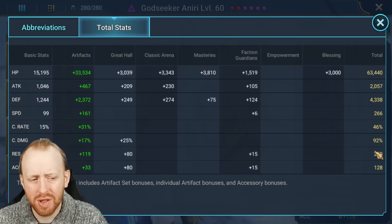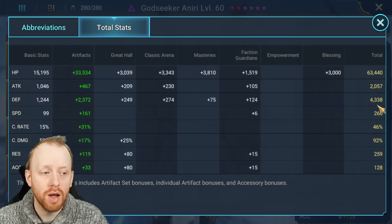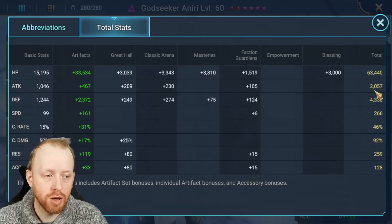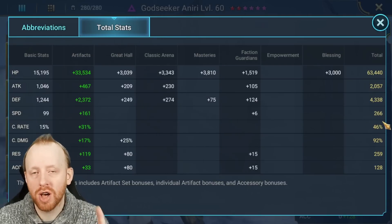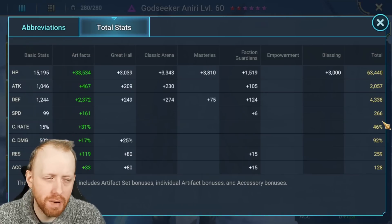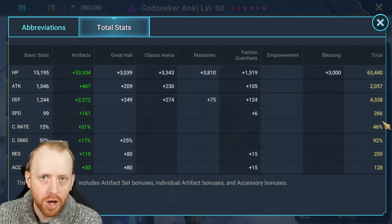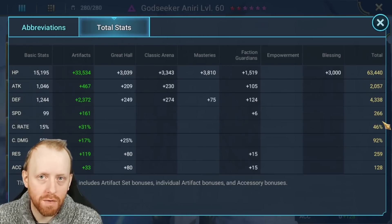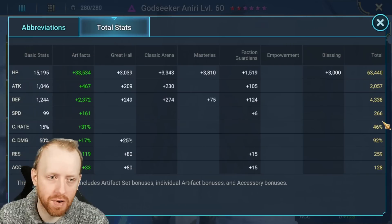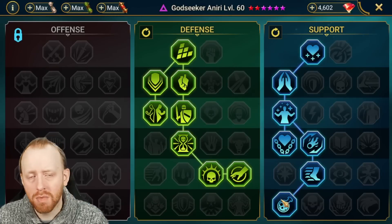You don't need resistance, accuracy, or crit rate on Aniri — you just need the speed to be plus one above the boss. Ideally you want God Seeker Aniri to be just slightly faster than the boss. She will take the decreased speed debuff which affects the speed tune a little bit, but generally you want to be plus one on the boss. For Ninja, you want him to be within 20 speed of God Seeker — that's the nice ratio: Aniri at plus one over the boss, and Ninja within 20 to 25 of God Seeker so he's in the right rotation.